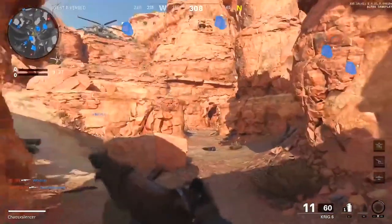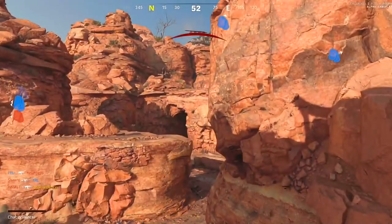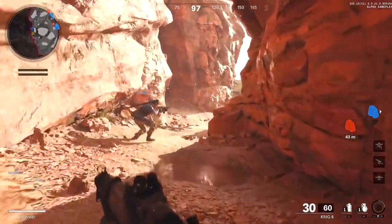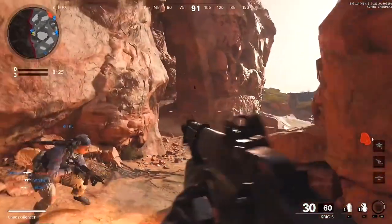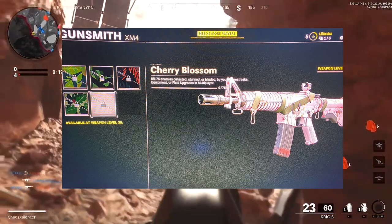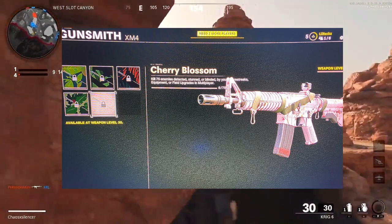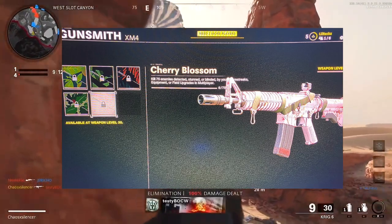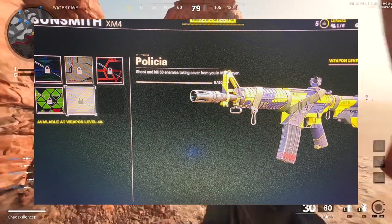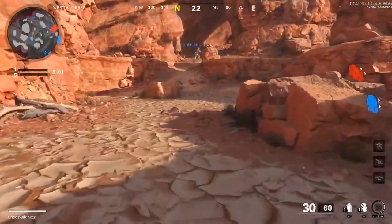Cold War is here - I'm still in the past honestly. As you can see on your screen right now, I'm going to be running you through how to unlock every single camo for the ARs. At this point in time you don't have access to them right now. For the first section of camos, we have to kill 75 enemies detected, stunned, or blinded by scorestreaks, equipment, or field upgrades. Next up, 'Policia' - shoot and kill 50 enemies taking cover from you in multiplayer, so if someone's on a head glitch, you've got to beam them off.